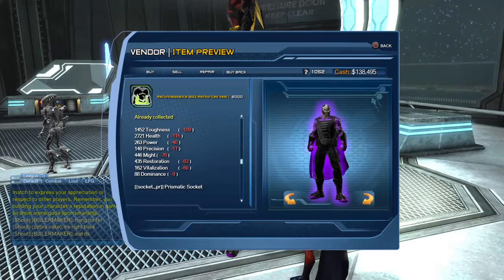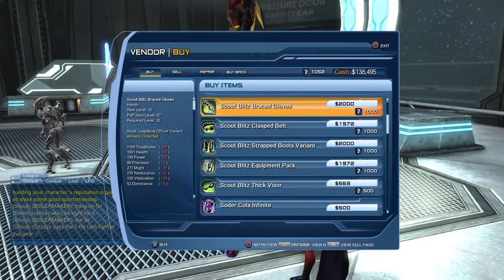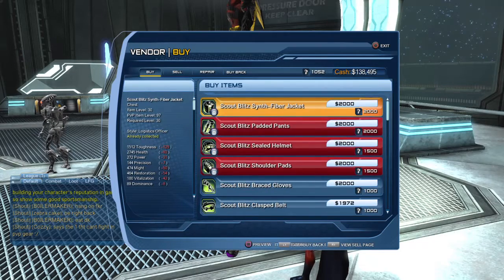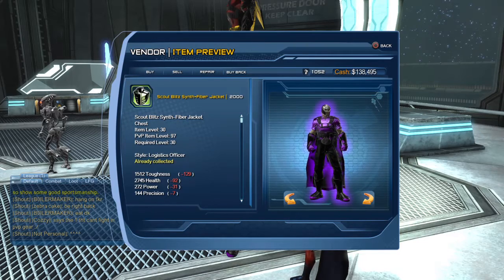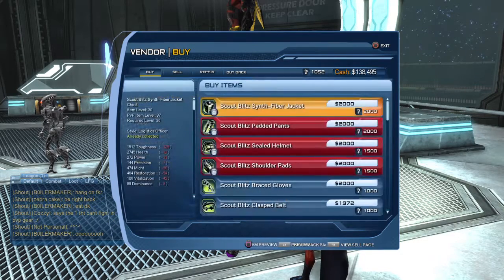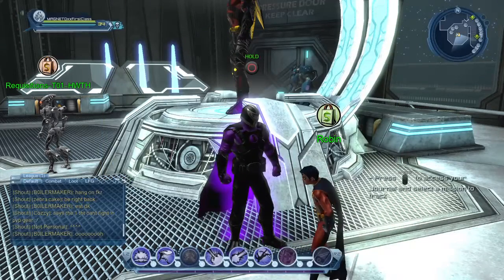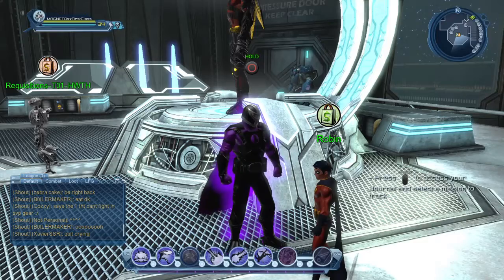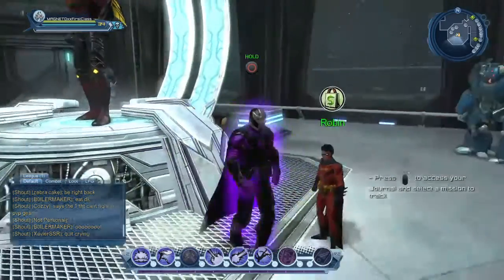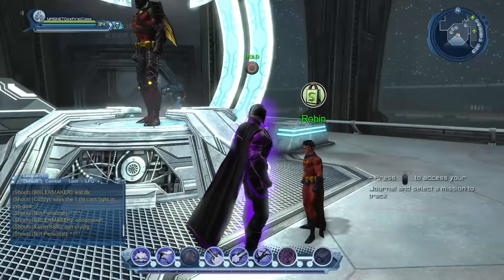You can see the chest piece of the item level 96 gear and the chest piece of the item level 97 gear. These two sets are the first PVP gear you can purchase. You need to purchase the 97 gear before you can purchase the 98 gear, and then the 98 before you can get the 99. Robin sells the 96 and 97 gear.